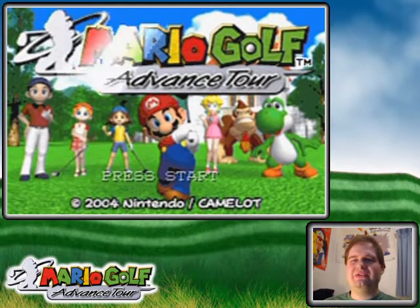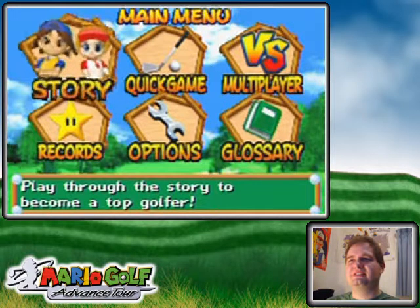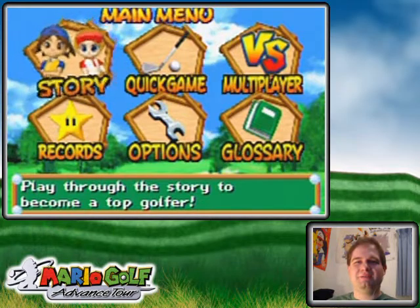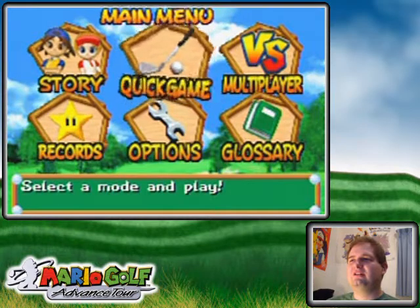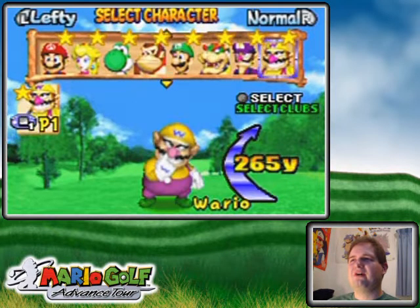Hello everyone and welcome back to the walkthrough. I'm on the not-so-ideal area with the Game Boy Advance Game Boy Player on the GameCube, which I have to use a lamp to light this side of my face. So why I'm on here is because stuff is unlocked that I can't actually unlock on the emulator that I found.